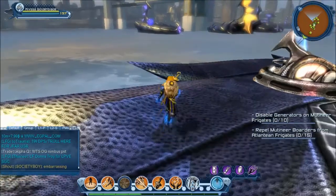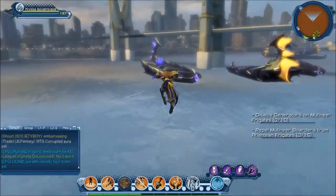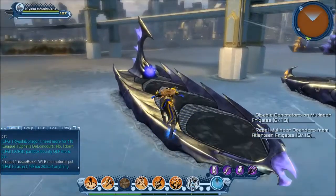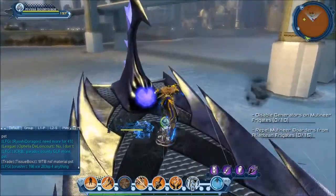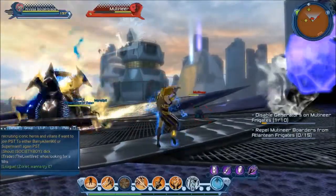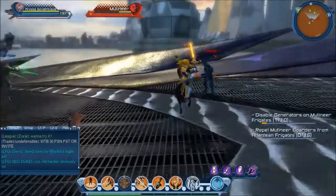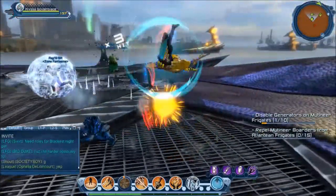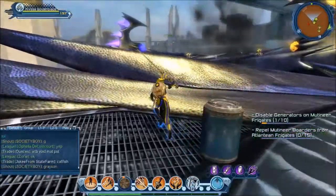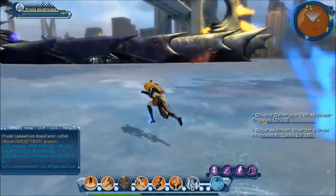We're going to see if any generators are open on this purple ship. For that first counter, if there are a lot of your faction on the ship, it's going to help you out. You get credit for this if you're just standing next to it — I got credit for one and I just got here, I didn't even do anything. You do see some people taking advantage of it, just staying down here and doing nothing to get credit.